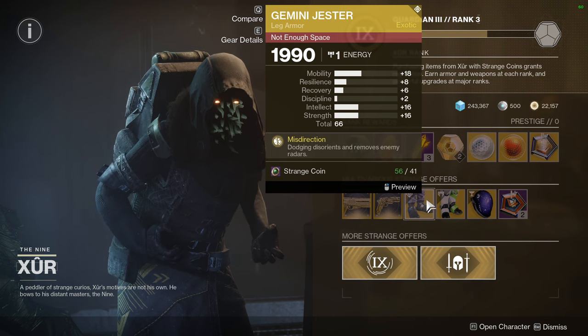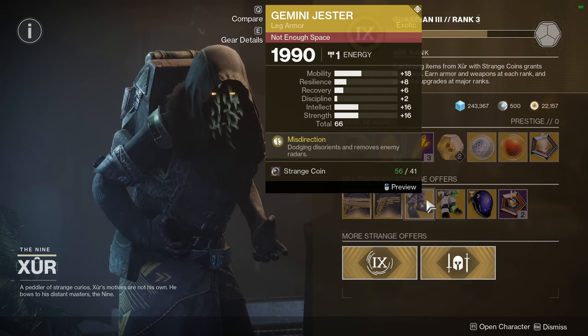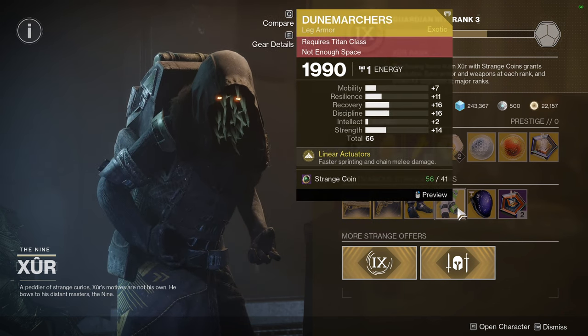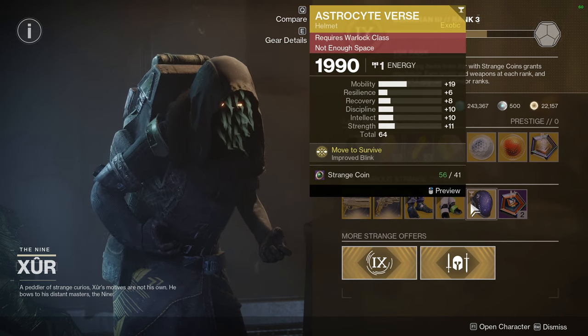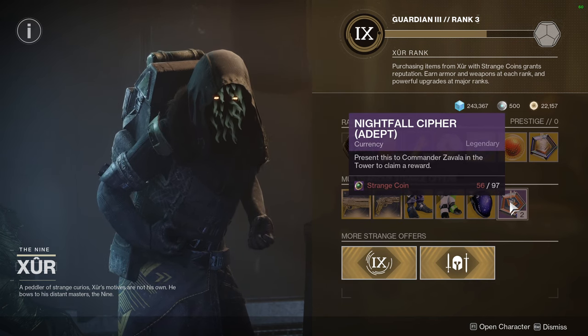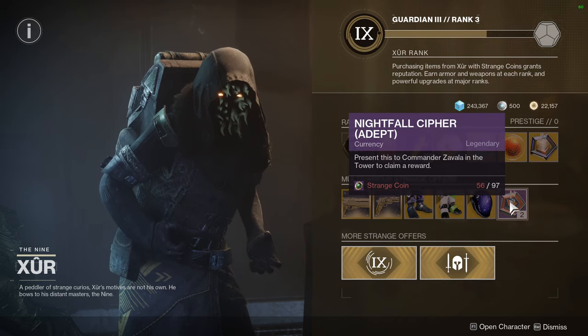For the Geminis, we have really high mobility and decent resilience — once you masterwork this you'll be at 20, 10, 8. Meh. We have Dune Marchers with some decent rolls, and then Astrocyte Verse with also decent rolls. And wow — you can actually buy Nightfall Cyphers? That's crazy.